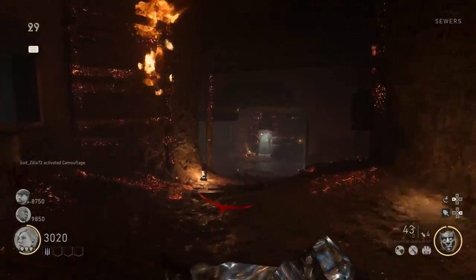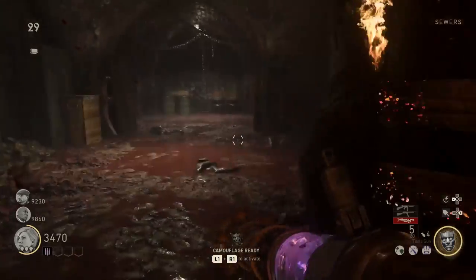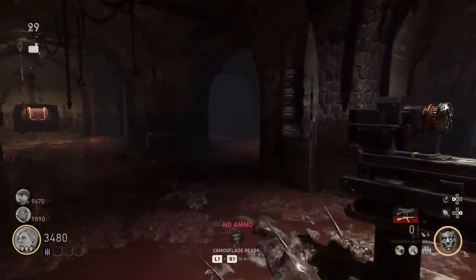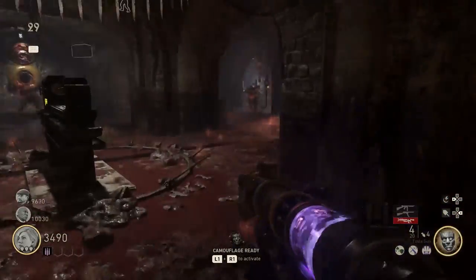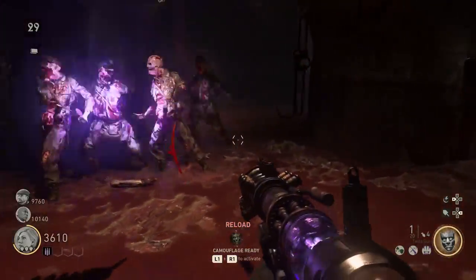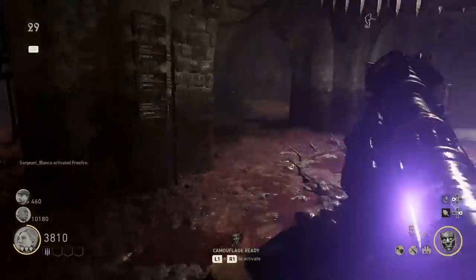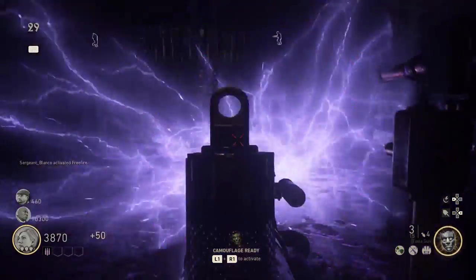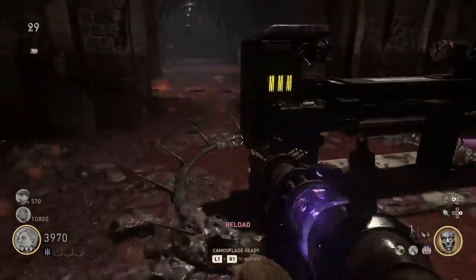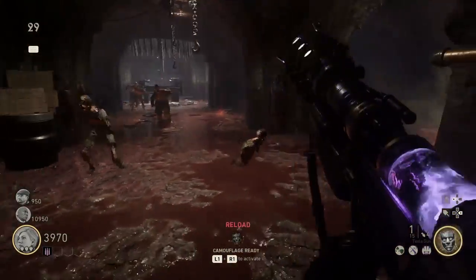Number two: upgrading the Wonder Weapon is a must. I haven't upgraded the Wonder Weapon yet — I'm not sure how. I looked up one video and got a few seconds in, but I've learned most things on the map without a video. I'm going to have to break that and learn how to upgrade it, because it is not good enough by itself — it does not kill the zombies.